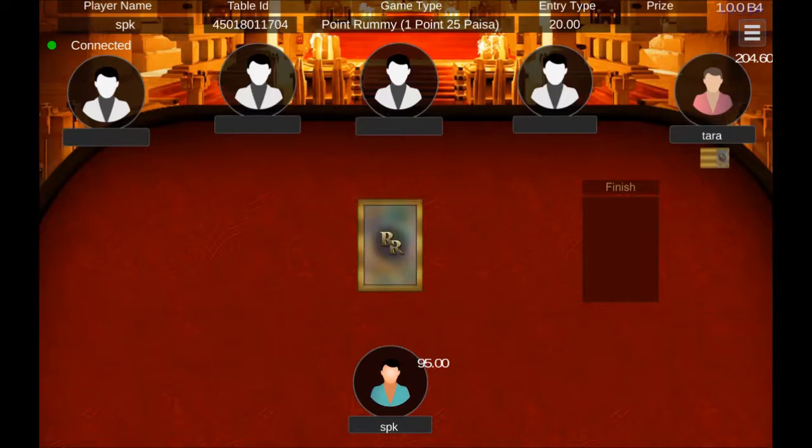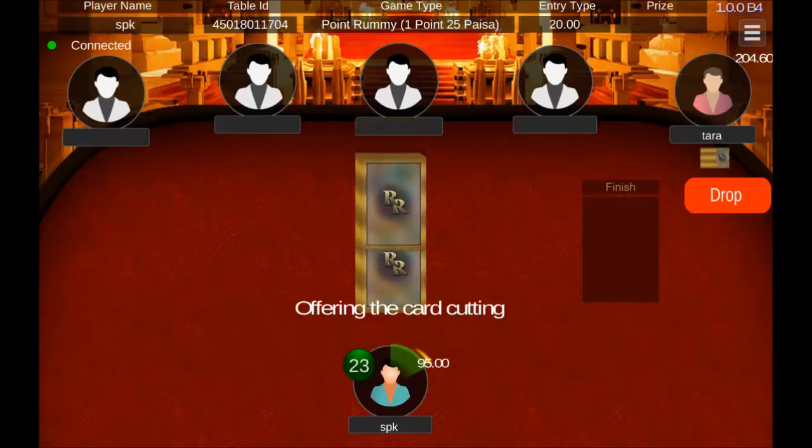Every player will get 30 seconds and 30 extra seconds to pick a card from the closed deck or from the open deck by clicking on the corresponding deck.